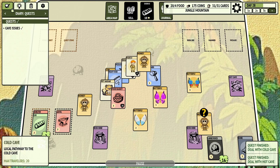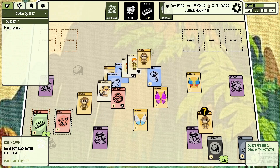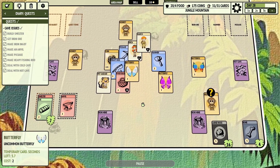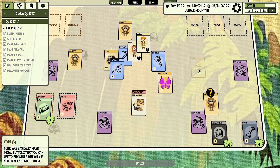If we go to our diary and back to the quests — okay, I need to expand it. There we go. So it looks like we've got it all. Now, this is an important place because I'll probably have to come back here to get some more iron.